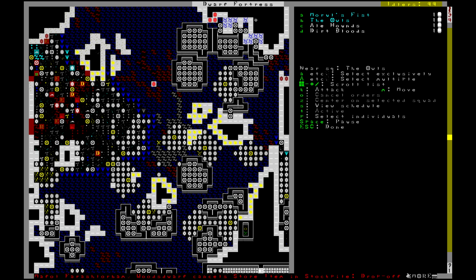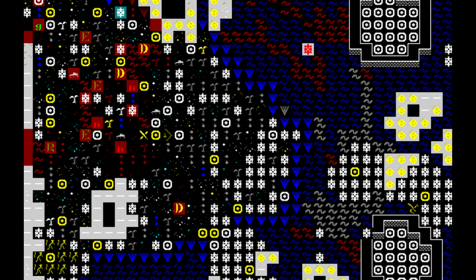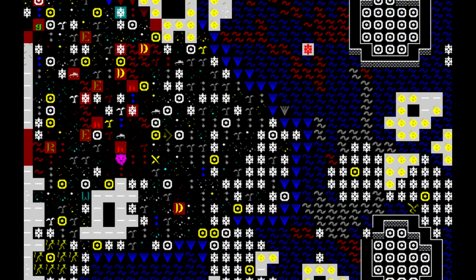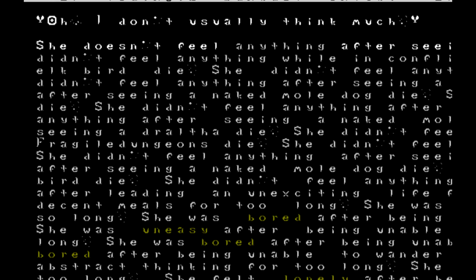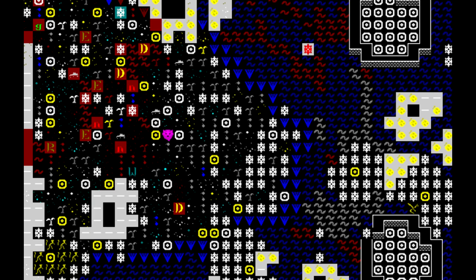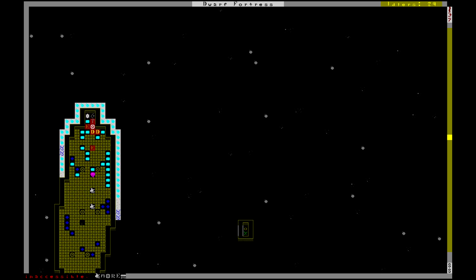Here we see the first dwarf to ever set foot on Zombie Monster Island. I just saw that Forgotten Beast - there it is. But where's the rest of the military? Why is everyone going home? We have one dwarf who listened to me. She's turned tail and is running down into the fortress, dragging the Forgotten Beast with her. That's what we call tactics. The Forgotten Beast is now flying around this two Z-level tall hallway. I forgot the thing could fly!